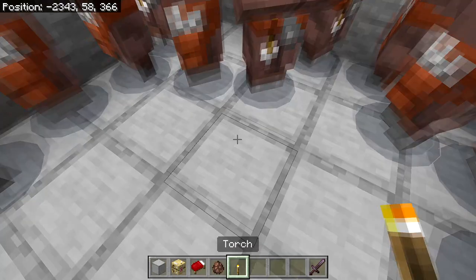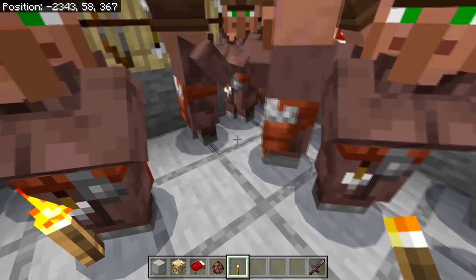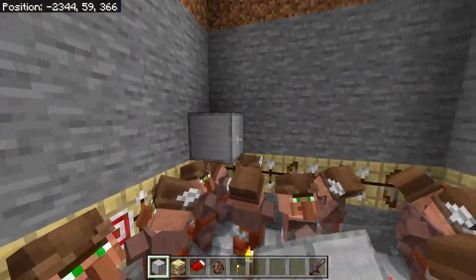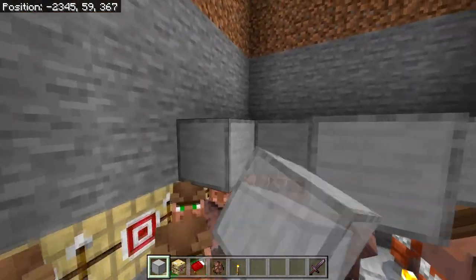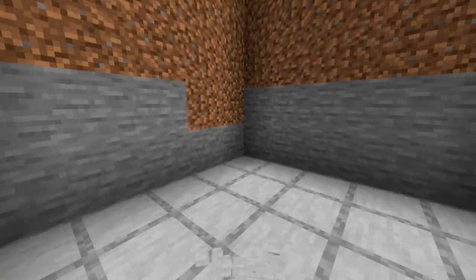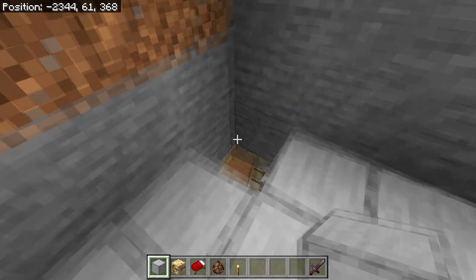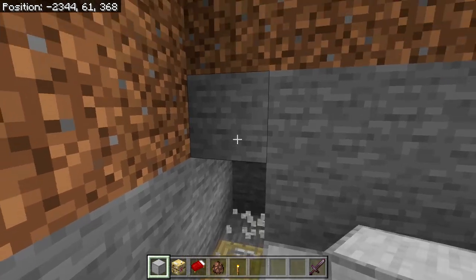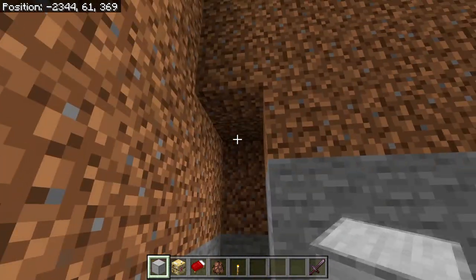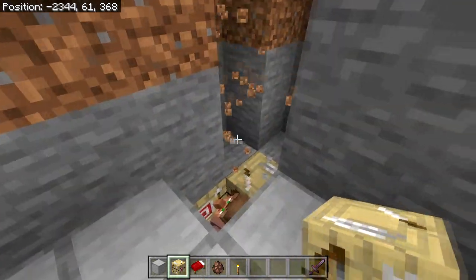Before the next step, place some torches inside to prevent mobs from accidentally spawning. Then build a five by five platform right above the villagers' heads. Head into one of the corners, break the corner block, then break two blocks inward and two more going further in. Go one block higher and then another block, giving you four blocks broken into the wall.